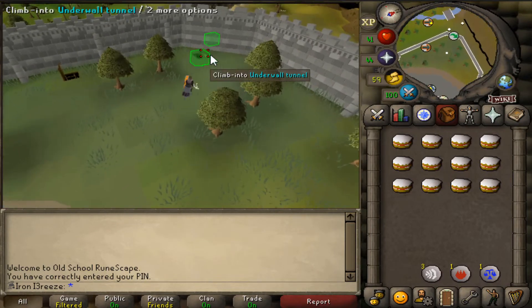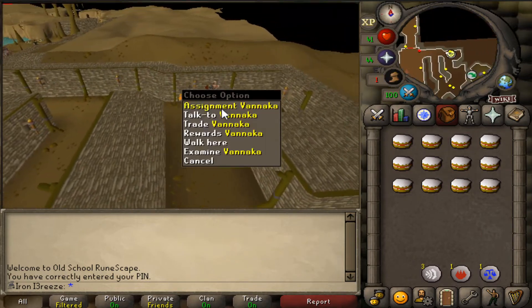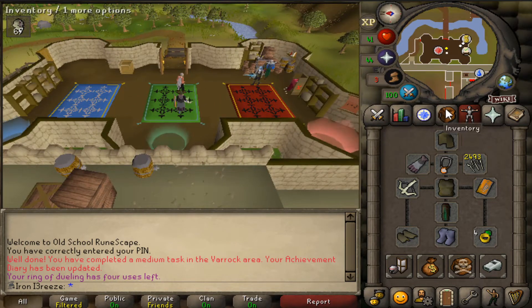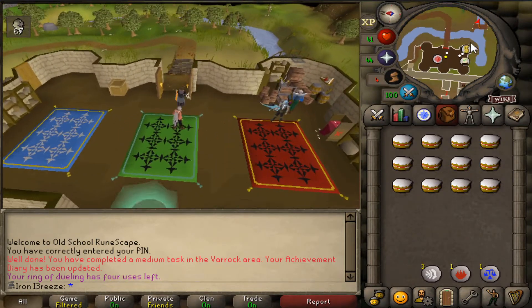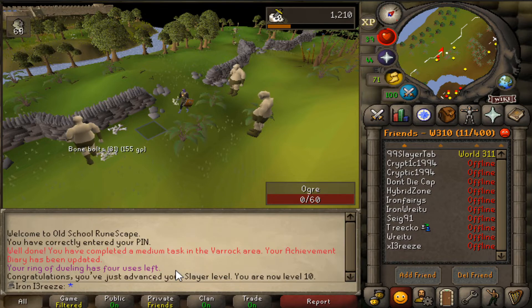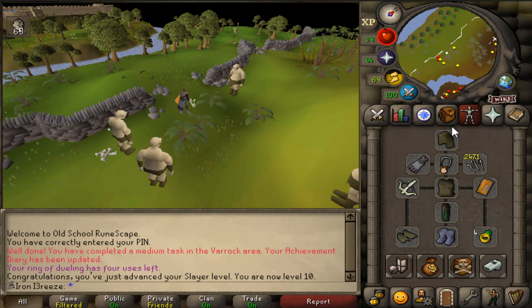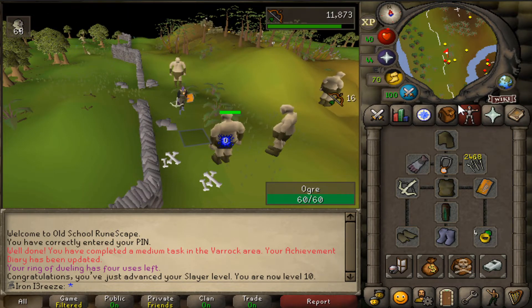For our first slayer task on the account: ogres! That's actually quite a decent one. I'm going to kill them at the Castle Wars area — it's a medium task for Varrock and a decent place to do some ranging, as I used to do this a lot on my main. There's 10 slayer — kind of wish I got an easier task though, because these take a very long time to kill with my low range level and poor bonuses, but we're getting it done.